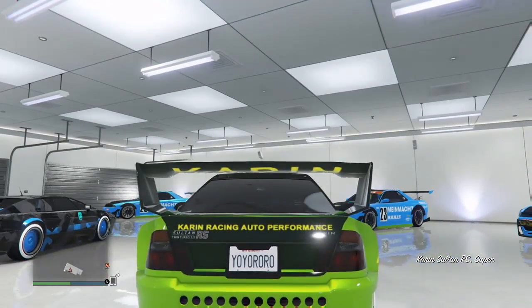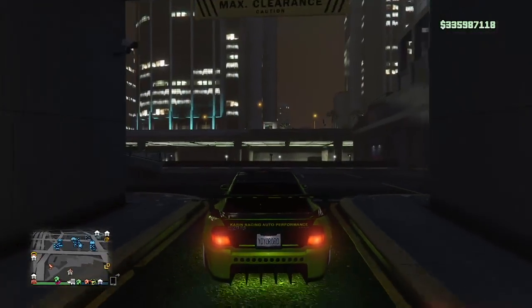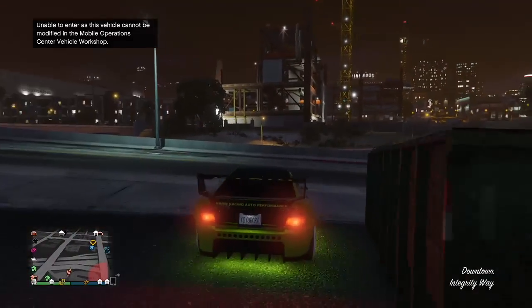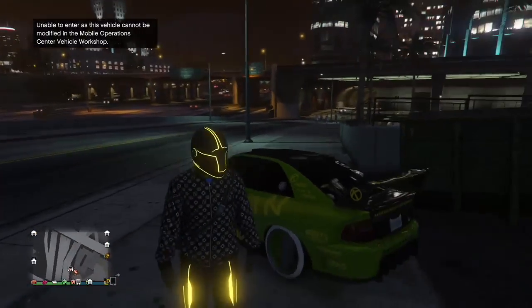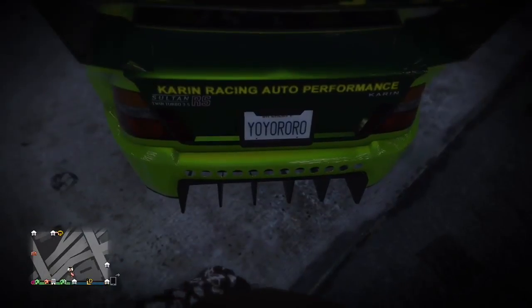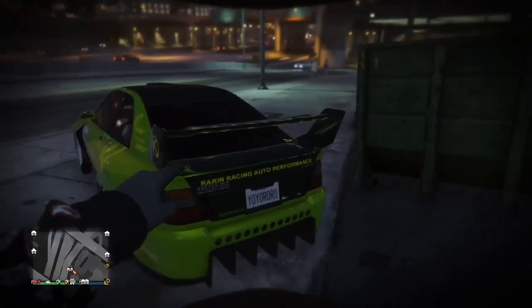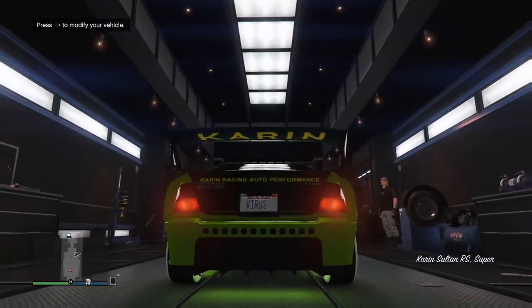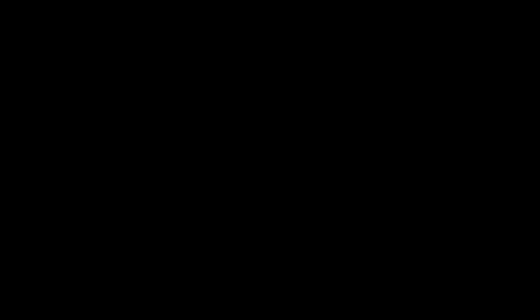Here's the part where you transfer a plate from one car to another. Say you didn't have custom plates, did the glitch, got two duplicates, then renovated the MOC — now one car is stuck in the vehicle workshop with a normal plate. Take out any car you don't mind getting rid of that has a custom plate you want to transfer onto the Sultan. That could be any previous car with a plate you don't care about losing.